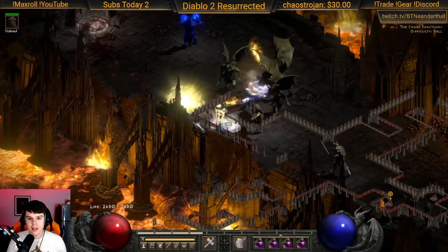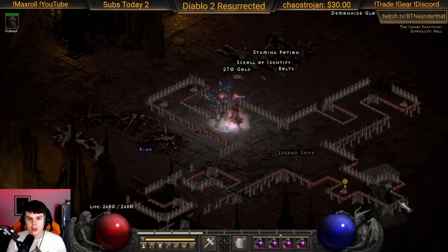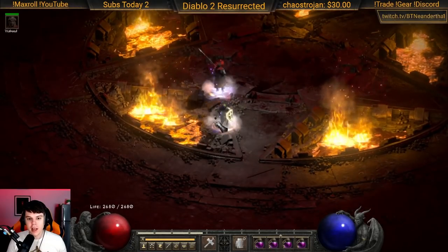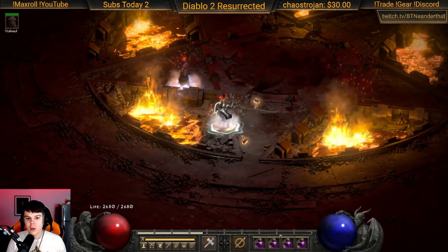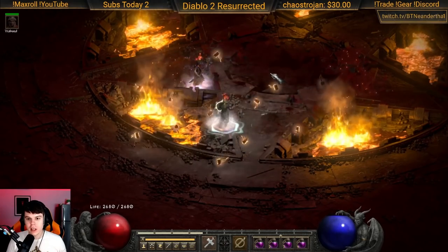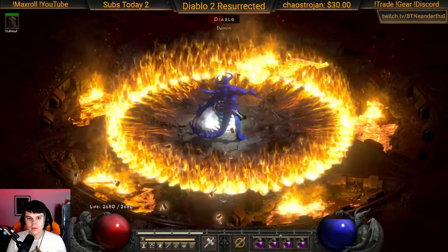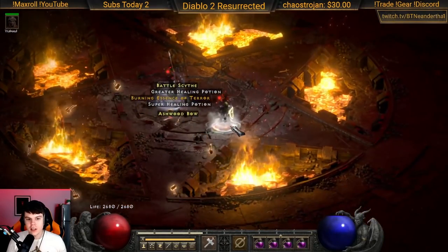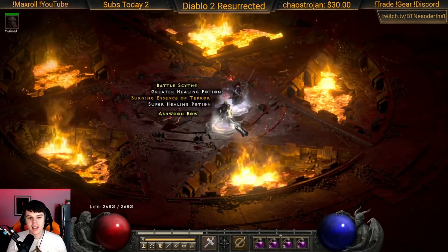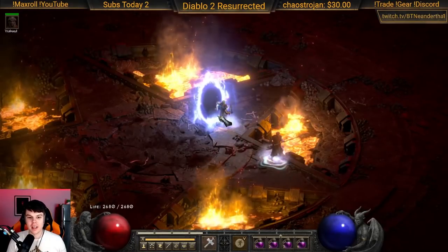This is an activity that's common with the Hammerdin in general. I'll show you a couple different techniques and a couple different spots that are good, but just a quick demonstration of what we're going to be doing here today. As you can see, Diablo has nothing on us — we absolutely decimated him and even dropped his terror essence, so there we go.